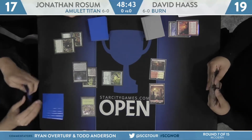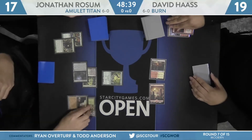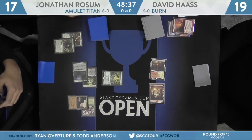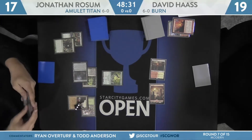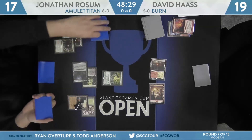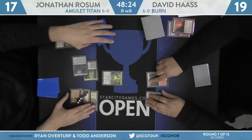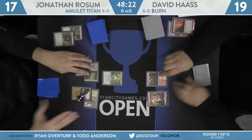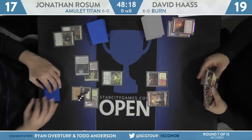That's going to allow him to hit some land drops and push further towards Primeval Titan and getting that Kabira Crossroads plus Bounce Land combination started. Ghost Quarter was the second land to put Azusa out, and then Forest was replayed. So one land operating, using Ancient Stirrings to find something. Gemstone Mine picked up off the Stirrings. The way this has started from John Rossum's side, I'm not convinced he actually has a sixth mana. Whether or not he has a Primeval Titan is up for grabs.